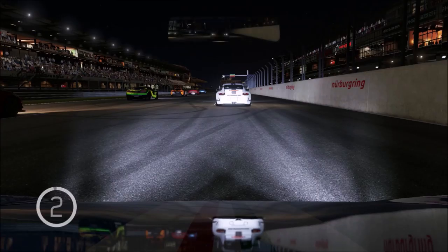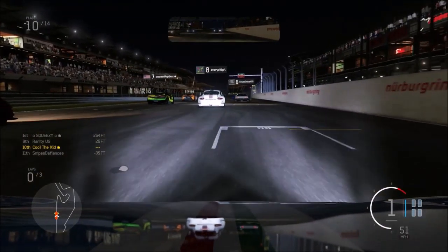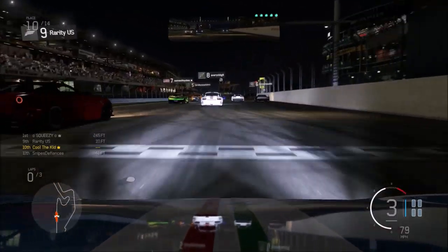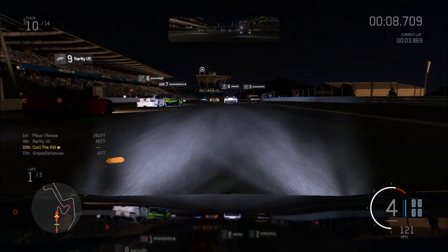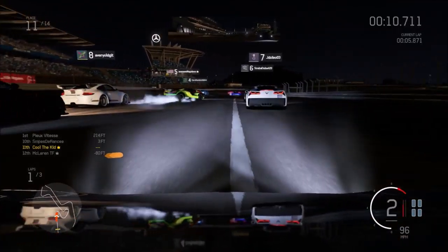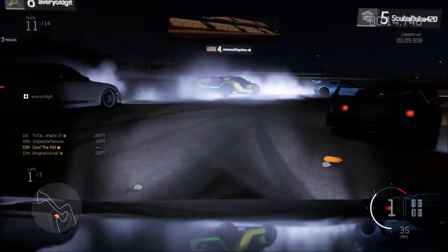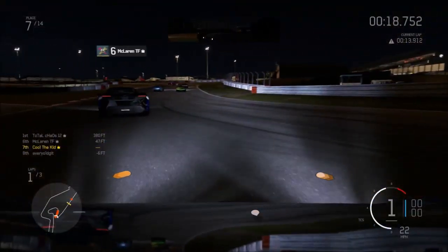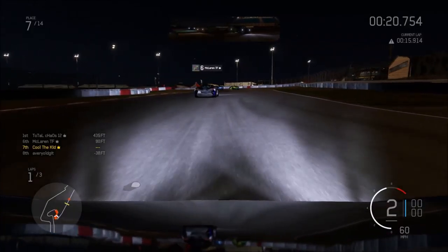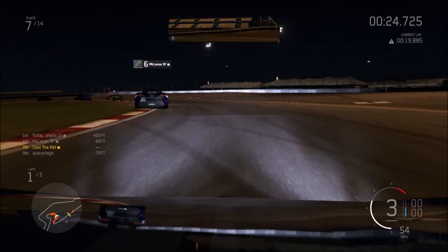Today we have a Ferrari 360 Challenge, S-class race at the Nürburgring Night GP course. This first turn is usually a complete mess - let's see if we can survive. I'm trying to go conservative but as you can see other people aren't, so we all combine into one point in space and time.